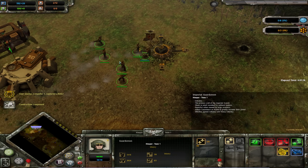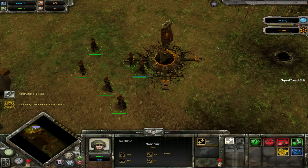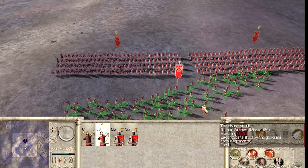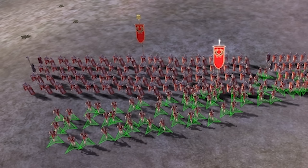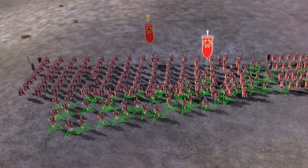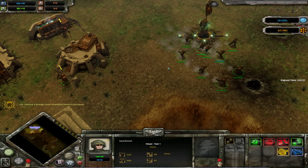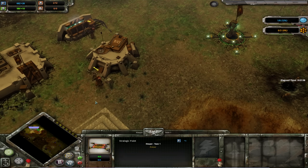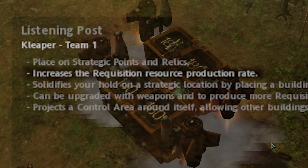We can use our guardsmen to capture these strategic points, and that is going to generate us more requisition resources. Let me go on a little rant here — when a unit plants a flag, all the other units start saluting. That is the kind of detail that is missing in modern RTS games. For example, in Rome Total War, if you try and move your archers past another group of legionnaires, the legionnaires step to the side and let the archers go by. We can also build a listening post on captured points to give us more resources.